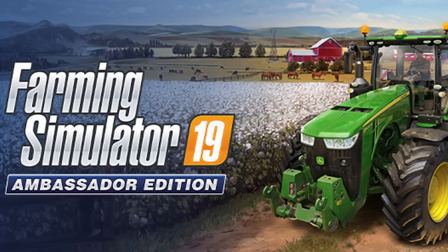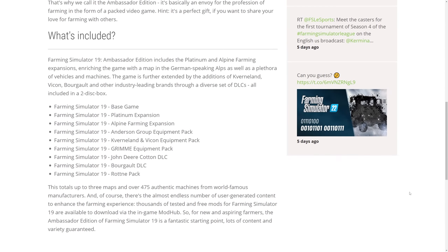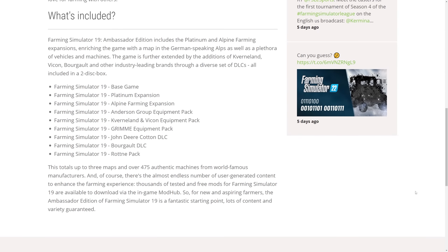Moving on, for Farming Simulator 19 they've announced a Farming Simulator 19 Ambassador Edition. This includes everything - every piece of DLC - in one package: the base game, the Platinum Expansion, Alpine Farming Expansion, Anderson Group, the Kverneland and Isobus equipment, the Grimme equipment pack, the John Deere Cotton pack, the Bourgault DLC, and the Rottne pack. It's a two-disc set available for all platforms, releasing June 21st - kind of the last hurrah for FS19 at one low price.